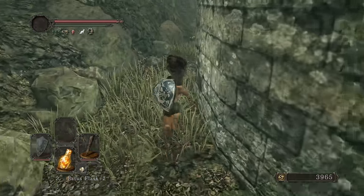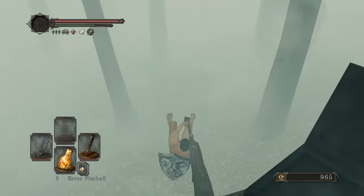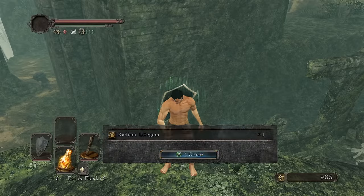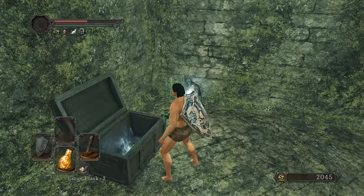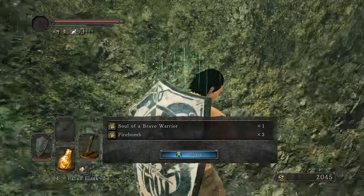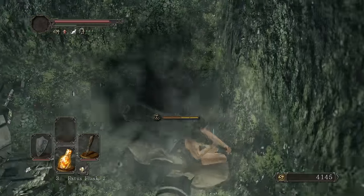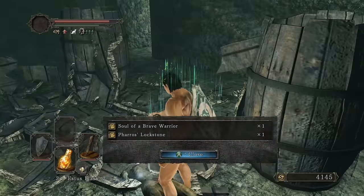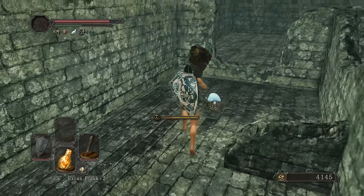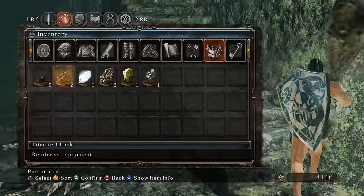Picking up a Soul of a Brave Warrior, human effigy, and twinkling titanites. Chloranthy Ring plus one in this chest. There are tons of souls scattered around this area so picking them all up. Another sublime bone dust here, another Soul of a Brave Warrior. A titanite chunk in here. Rolling to pick up another Soul of a Brave Warrior.